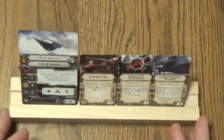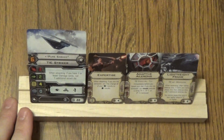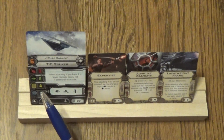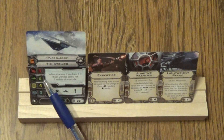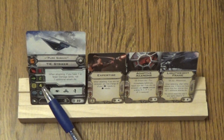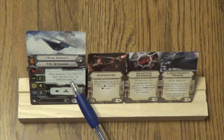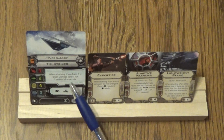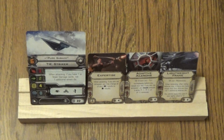Alrighty, so the first one in this build is none other than Pure Savik. Here he is in a TIE Striker with a pilot skill of 6, 3 attack, 2 defense, 4 hull, no shields, with an EPT. Focus, Barrel Roll, Evade. When attacking, if you have one or fewer damage cards on you, roll one additional attack die.